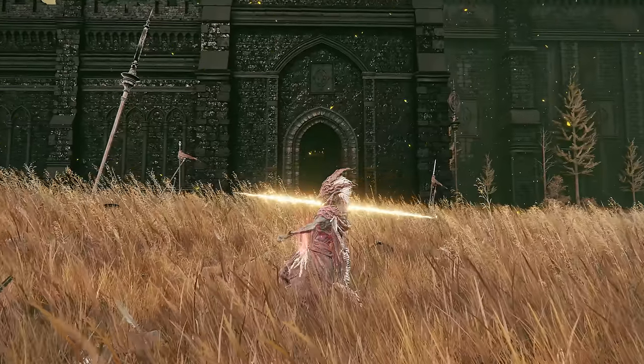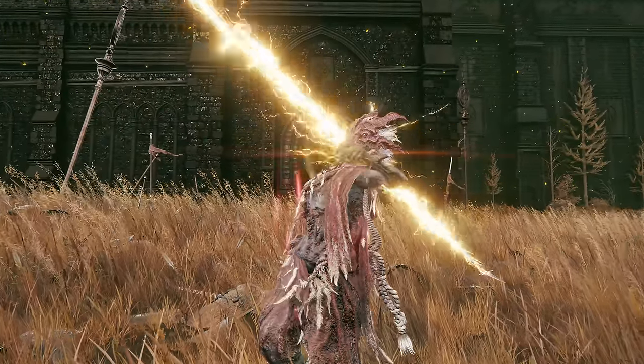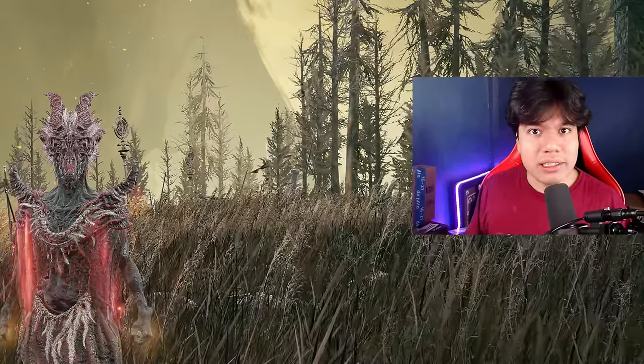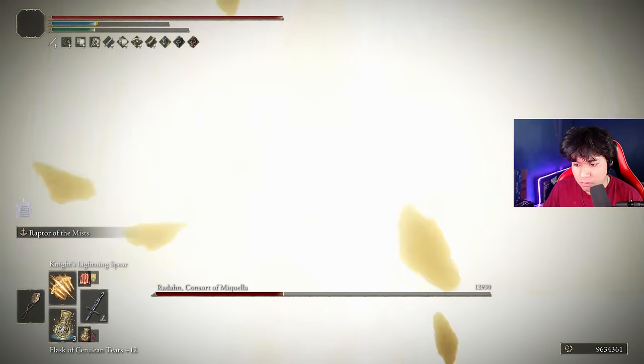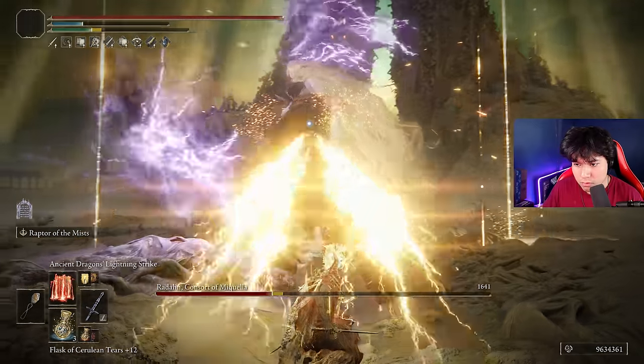The first one is the Knight's Lightning Spear, a brand new spell that is an improved version of the regular lightning spear. It's a solid incantation that can be used as the main source of damage of any build, but we are going to use it because it deals a very decent amount of stance damage, allowing us to not depend on a melee weapon to break the stance of our targets.